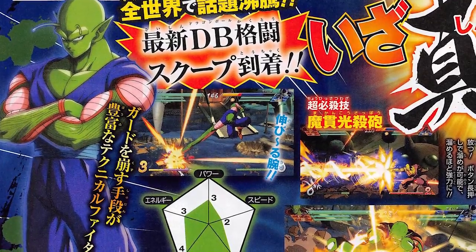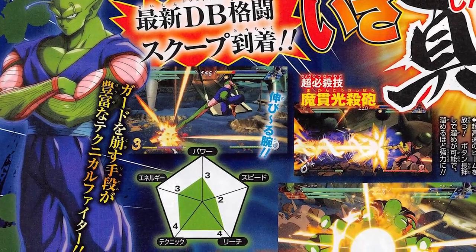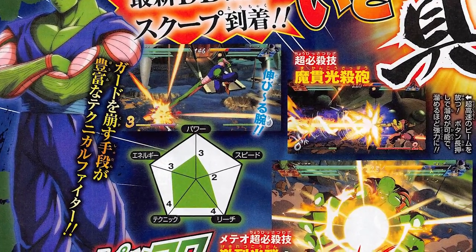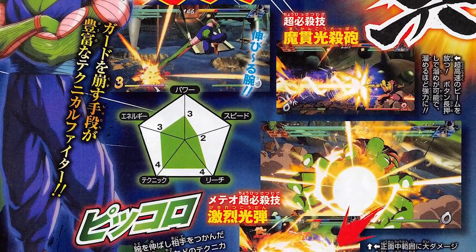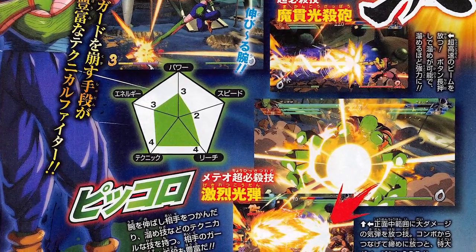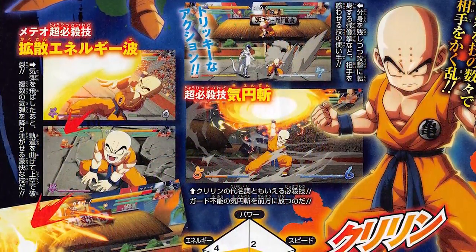It looks like Piccolo is not that bad of a character. I feel like he might be one of those characters that players familiar with maybe Dhalsim or even Chandelure from Pokkén Tournament might gravitate toward if they like to keep away while still being effective — especially with that long reach from his extending arm, which will probably be very useful to those types of players.